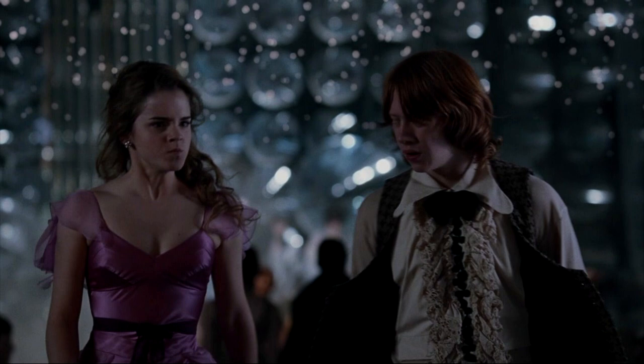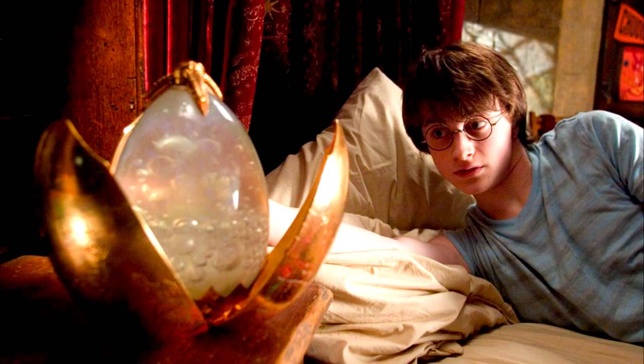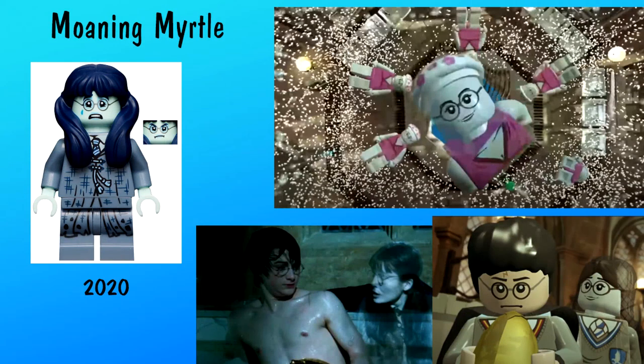Hermione is angry at Ron for saying that she is fraternizing with the enemy, and she sends Harry and Ron off to bed. One event shown in the books that doesn't occur in the films is Rita Skeeter reporting on Hagrid being a half-giant. Harry still hasn't figured out his egg clue — he decides to take up Cedric's advice and take a bath, choosing to use the prefect bathroom. This particular location at Hogwarts was first represented in the 2019 Clock Tower set. Within the bathroom, we also see the ghost of Moaning Myrtle, who we just recently saw in the Series 2 CMF.